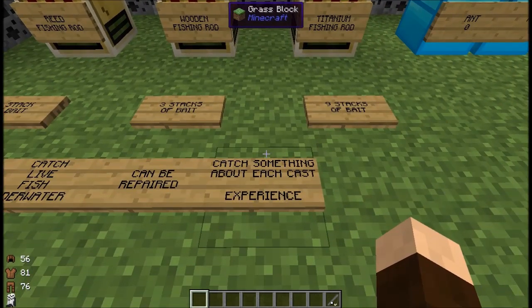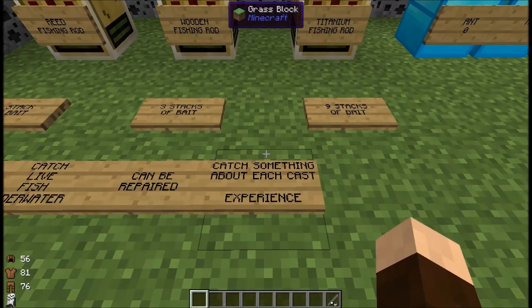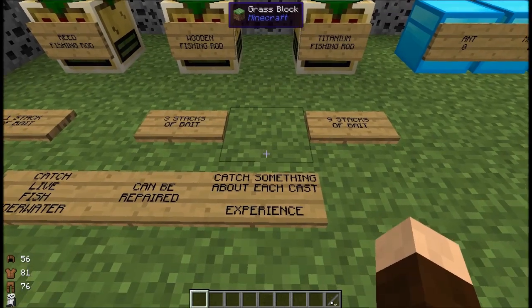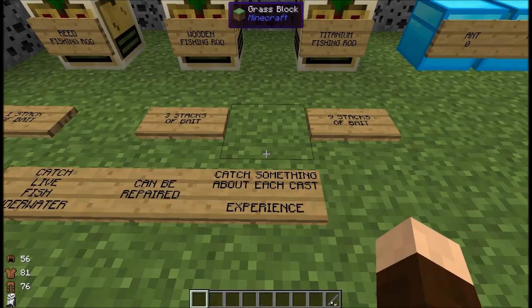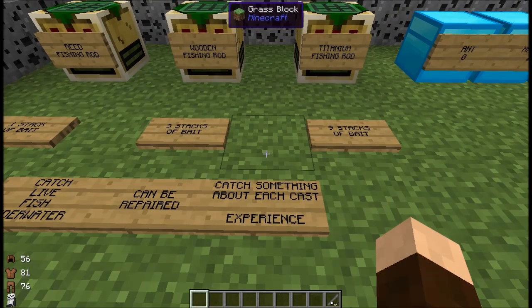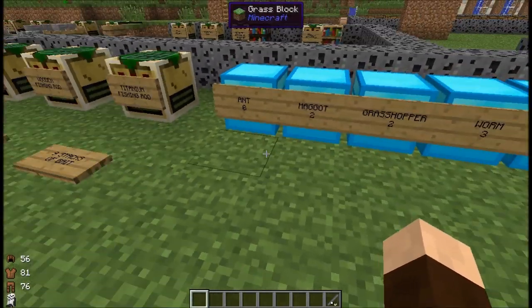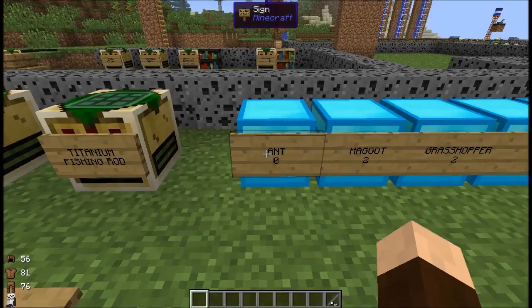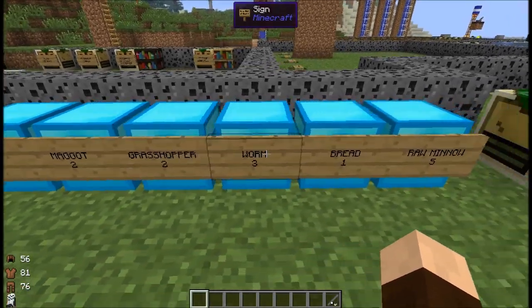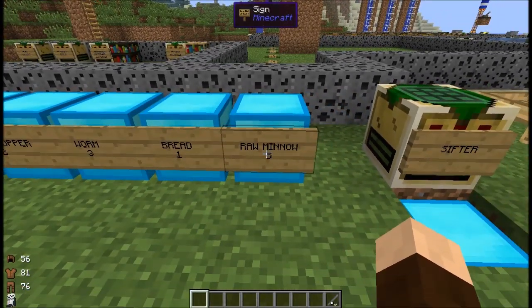Also, using a fishing rod, not only do you get experience, but pretty much every cast you're going to get something. Unless something messes up, it's pretty much a one-for-one. The alternative to doing that is using an automatic fisher, which I will get to in just a bit. But let's cover the bait here real quick. There are six of them: ant, maggot, grasshopper, worm, bread, and raw minnow.